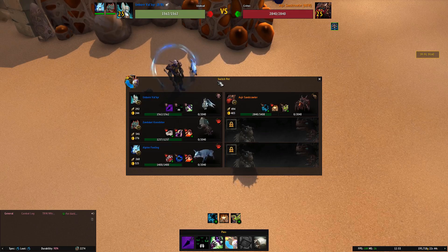This guy Akir Sandcrawler is in Uldum at location 35.51, 31.61 — so if you've got TomTom you can find them quite easily. The pets we're going to use against him are Unborn Valkyrie, Zandalari Kneebiter, and the Alpine Foxling.